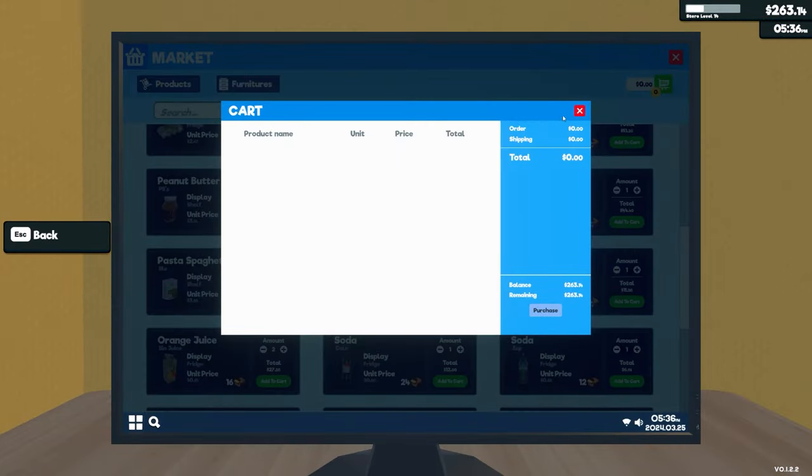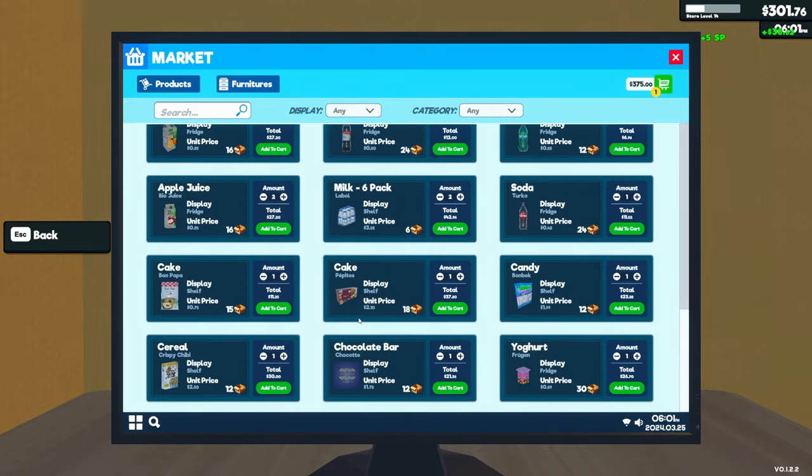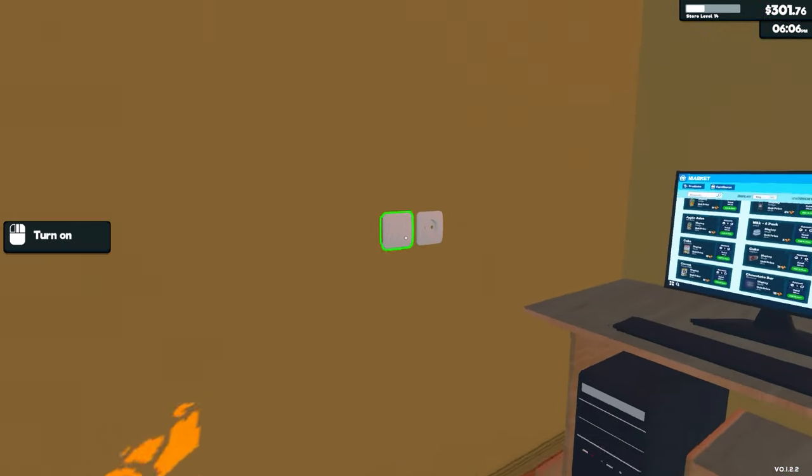I think we've got enough to pick up that fridge. Fridge B — oh no. I thought it was 250. It's not. It's 200 for fridge A and 375 for the other one. But we will get that in eventually. I'm just going to turn that light on.